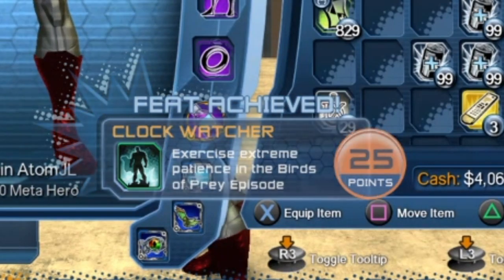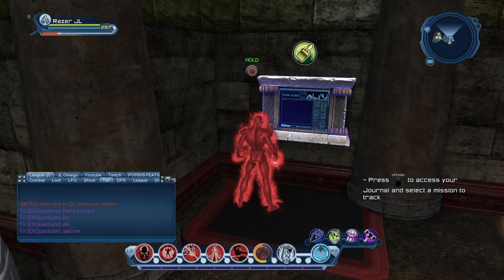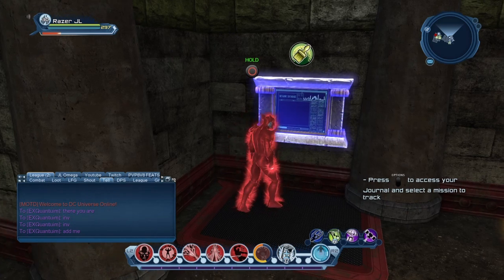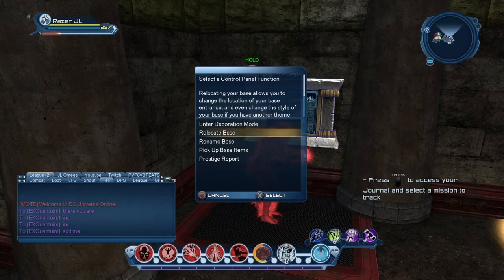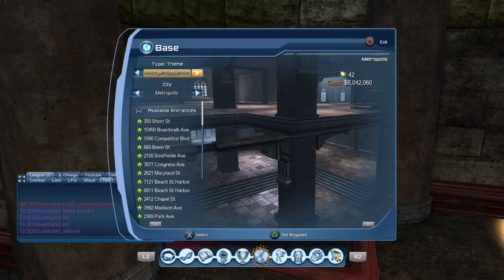What's going to happen is Clock Watcher is going to be the feat when you collect it. What you do is go to your base, collect it, and then you can move your relocation base and get to the location that you want to make your new base.